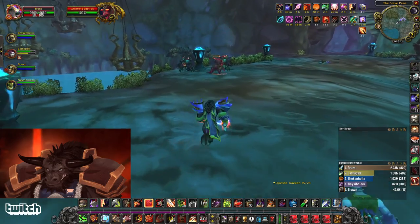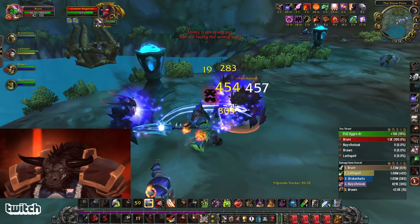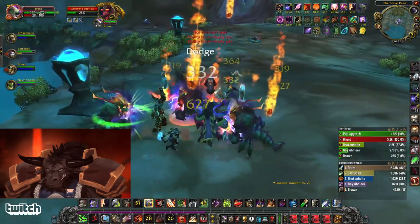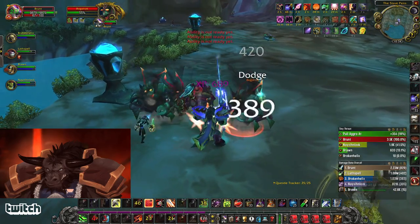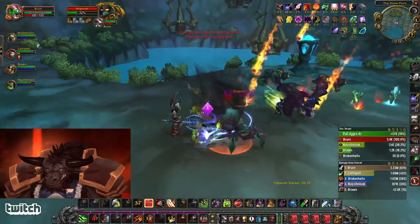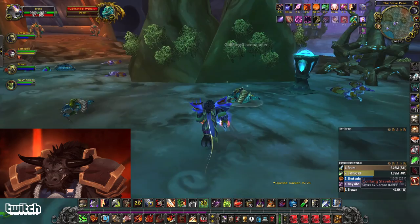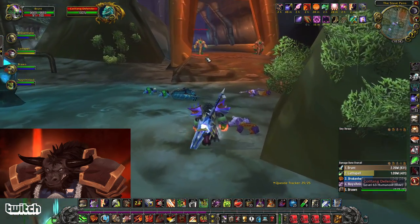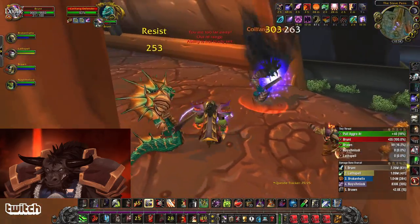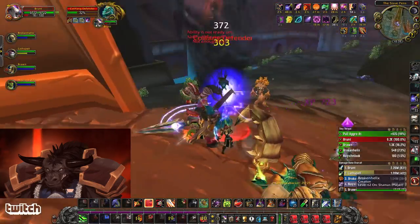One more lobster pull. Now we have a double Defender pull — these Defenders have a shield and a one-hander and they put on a Spell Reflect ability. They don't really hit too hard but they're a little bit tougher to take down. They will reflect certain effects like a Thunderfury proc if they have their shield up.